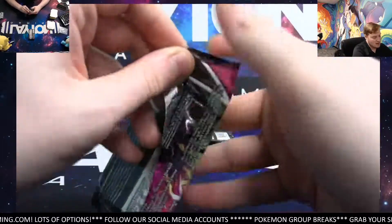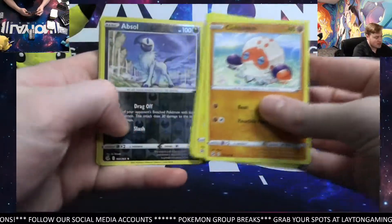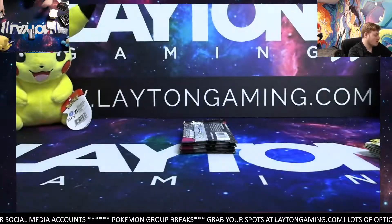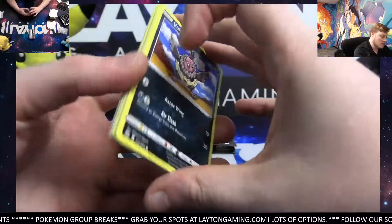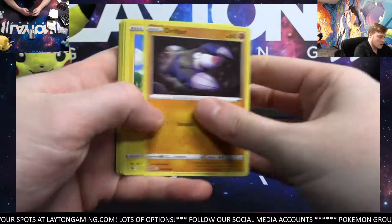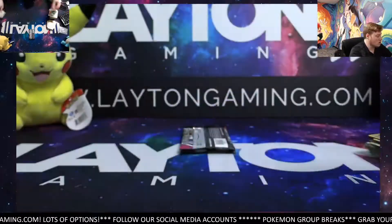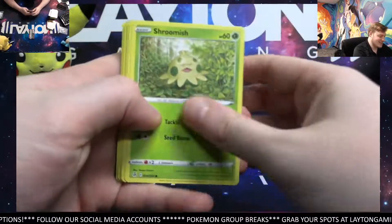Same with chilling reign and evolving skies — for that chance of an alternate art, it's a great price. It really is — Absolute and Meructus. It'll certainly stay in the rotation of sets that people are going to want to rip, kind of like evolving skies. I don't think it'll be quite to the level of evolving skies, but it'll certainly be a little bit better than chilling reign. So yeah, it's certainly a good set. The reverse there and Goodra. Got a couple more packs guys — thanks for joining the first one tonight.